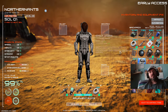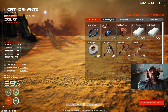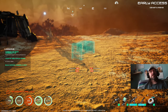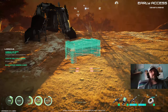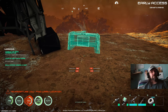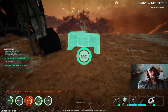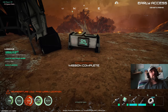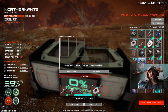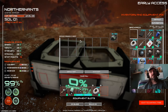Still getting used to the keys - F3 is the build menu. We need utility, we want a debris chest. We're going to place that over here. You want to make sure you hold E the whole time that you're building it, because otherwise it stops in the middle and you have to try to finish building it.